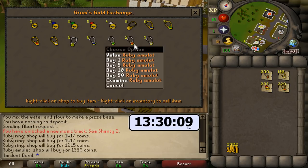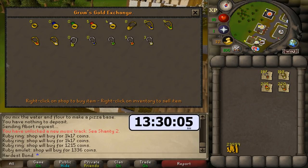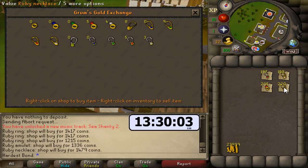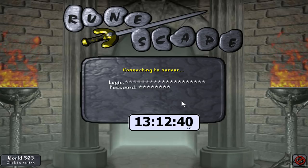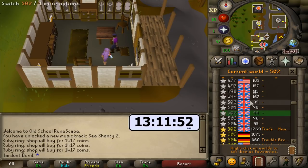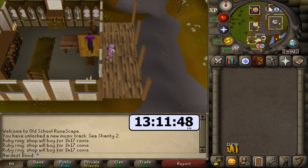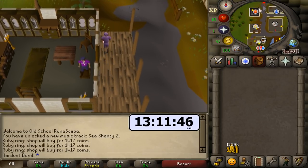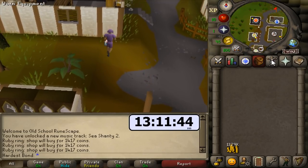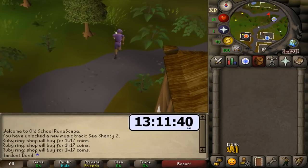We have to hop worlds every single time, and we usually don't want to sell above seven pieces of jewelry to make profit. The ruby ring sells for 1.4k — we bought it for only around 1k — so we make profit on every single one, averaging 30%. We do this with every piece of jewelry we have. About 20 minutes later, we just profited around 200k — this is like a 500k-plus-per-hour method.